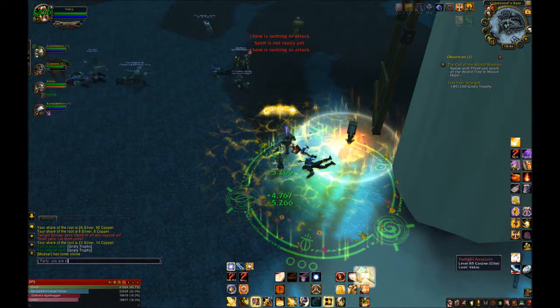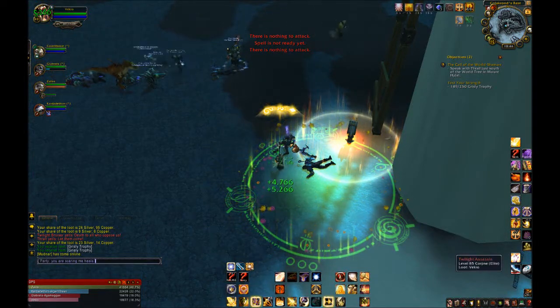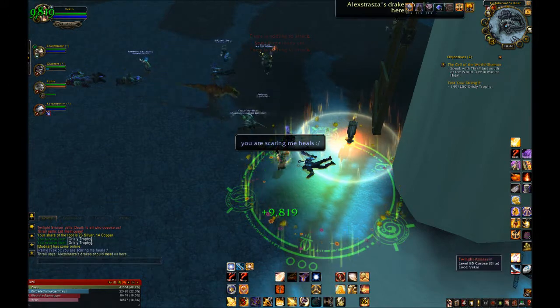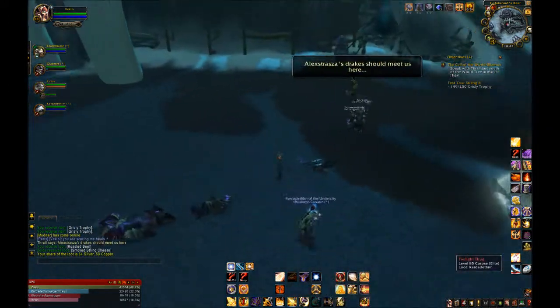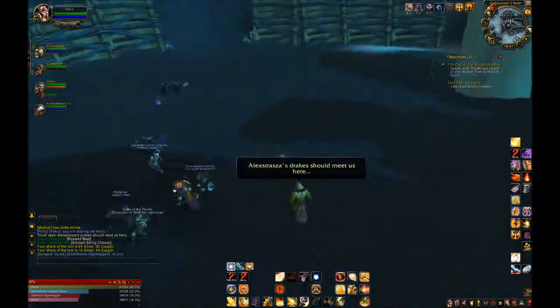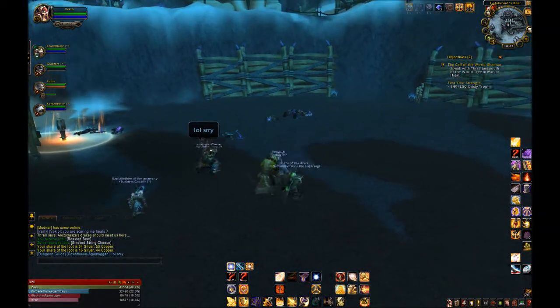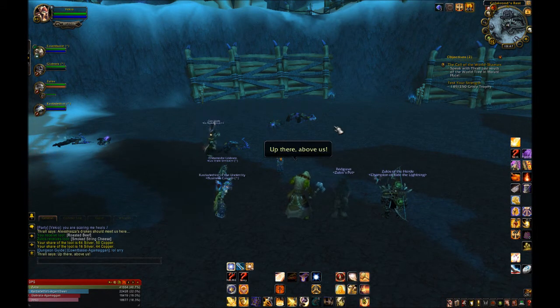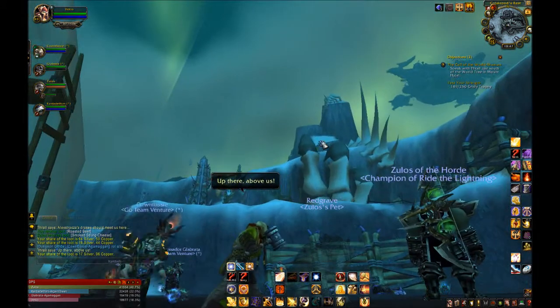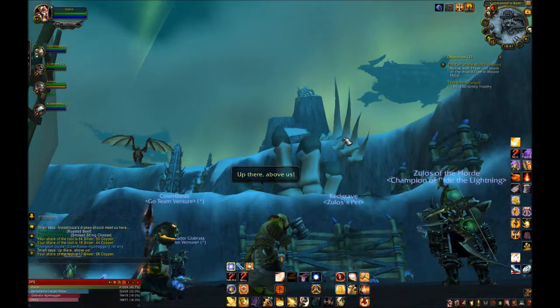If a tank gets Hand of Protection, the enemy will just switch to their next delicious target — normally causing death and dismemberment. Hand of Salvation is a situational move that will reduce the threat of a target by a bit over time. Use this on that stupid warrior that can't get rid of threat and is doing way too much DPS. Again, don't use this on yourself — that kinda defeats the purpose of tanking.